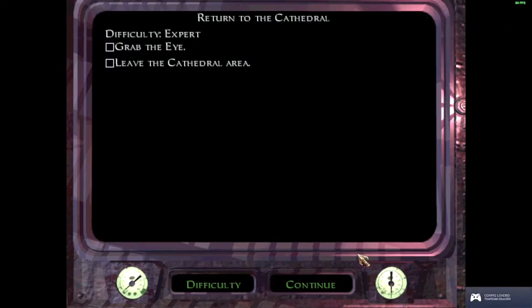Hey everyone, hope you're doing well. Back here with the continuation of my Thief Gold playthrough on Expert Difficulty. Today we're going to be doing Return to the Cathedral. We have to grab the eye and leave the cathedral without getting killed, so let's get into it.